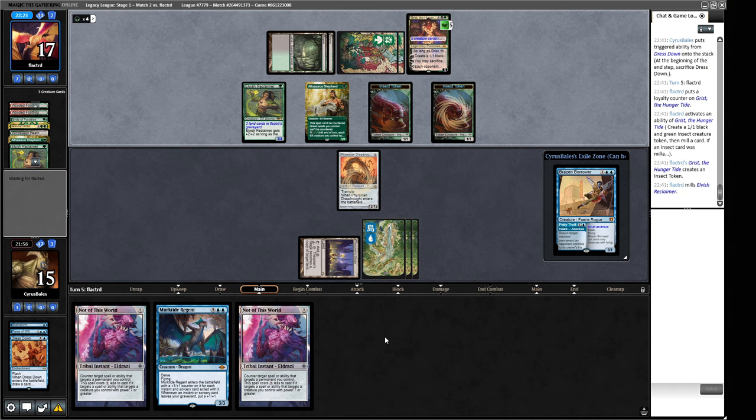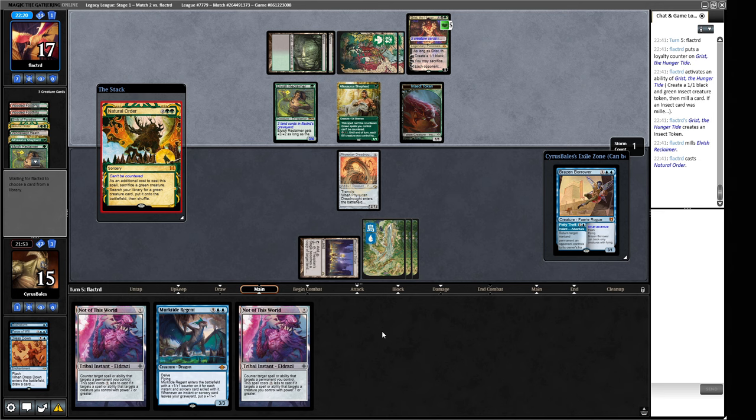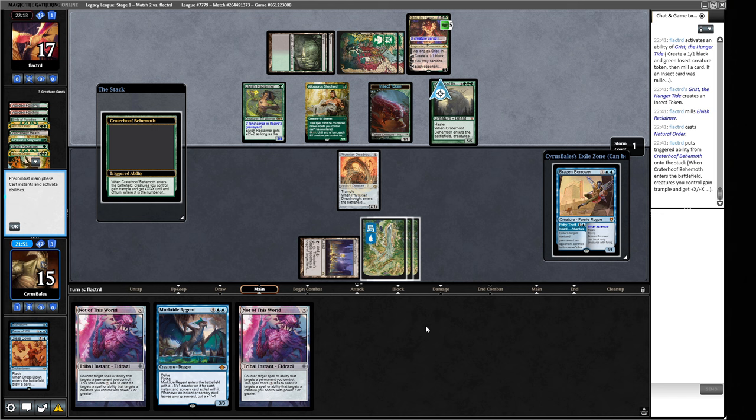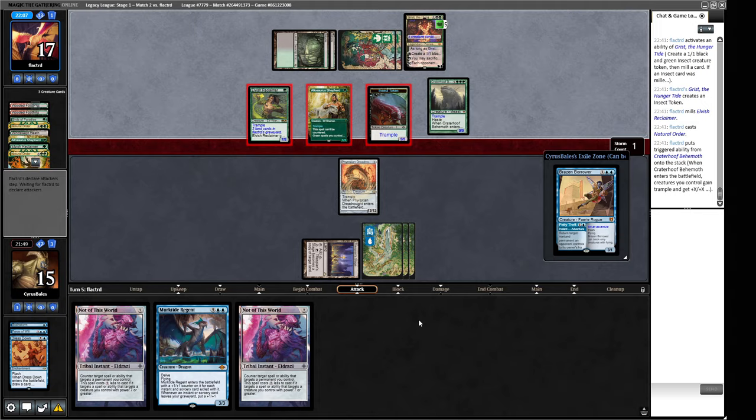This is four creatures, so each one gets plus four. We've got the biggest one — four, eight, twelve, thirteen, fourteen, fifteen, sixteen, seventeen. That is going to be lethal, isn't it? Seven plus... yes, this is going to be lethal. That is unfortunate. So we're on this sort of deck — a Grafdigger's Cage stops them from Natural Ordering, so we definitely want some of those. Dismember kills the guys we care about, so we definitely want some of those.